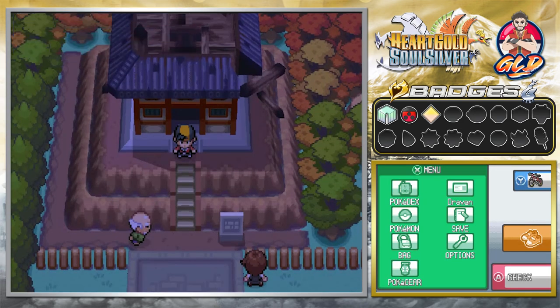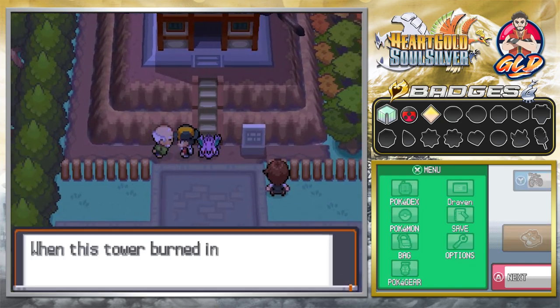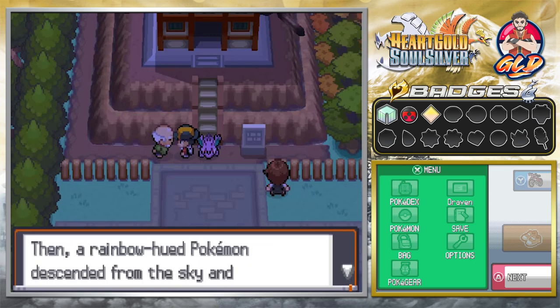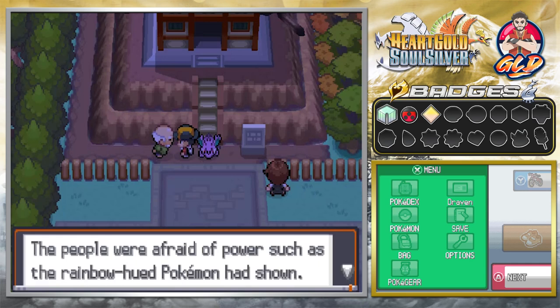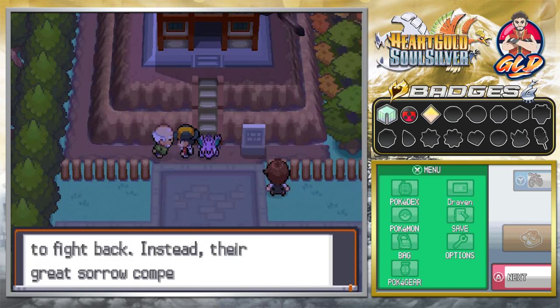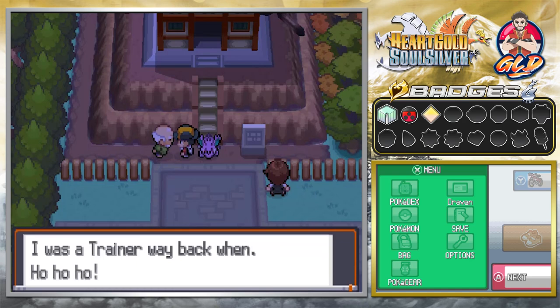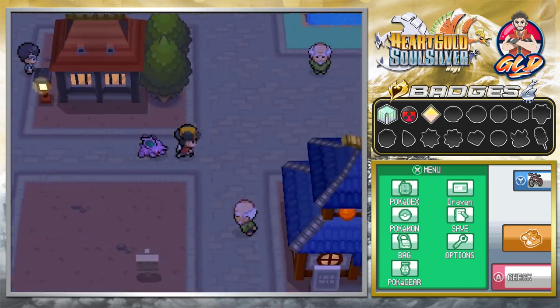An old man appears and shares the legend: 'In the distant past, when this tower burnt, three nameless Pokemon perished in it. Then a rainbow-hued Pokemon descended from the sky and brought them back. The people were afraid of its power and tried to control it by force. The nameless Pokemon made no attempt to fight back — instead their great sorrow compelled them to leave.' This legend has been passed down by Ecruteak Gym Leaders.